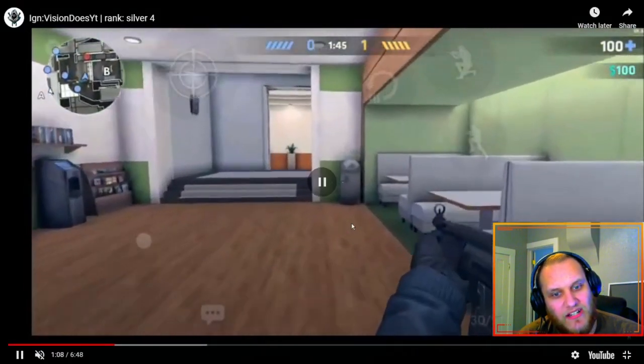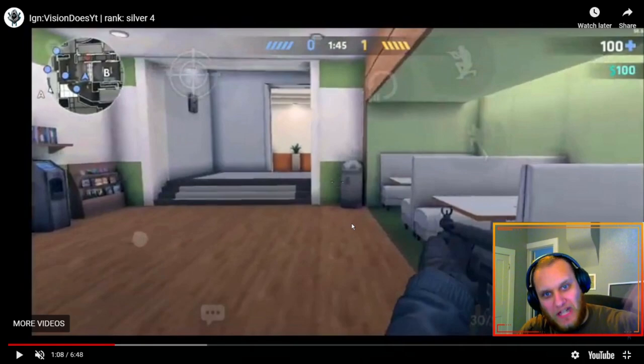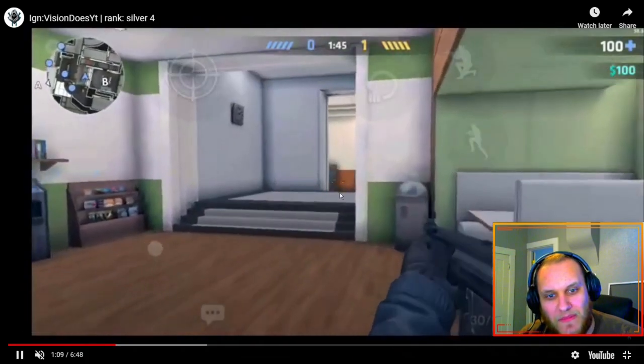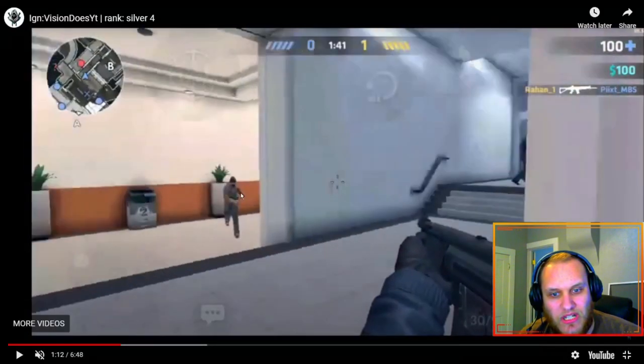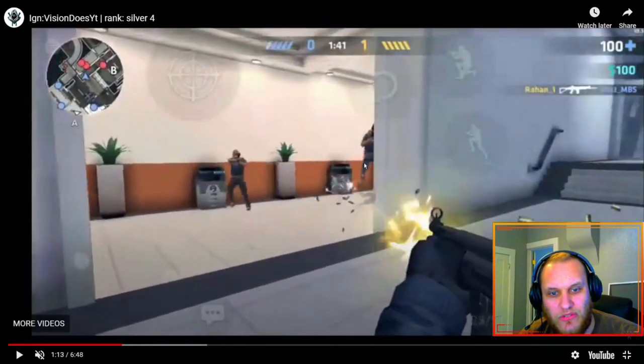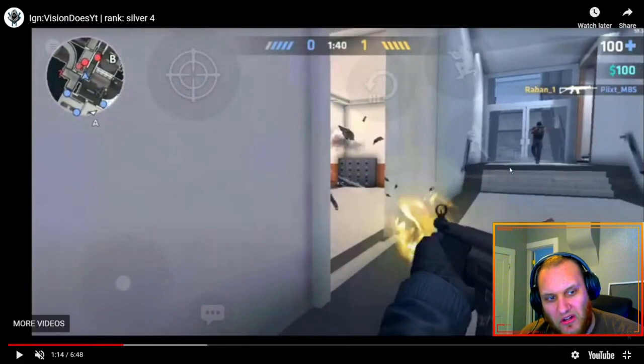Right here you've got to make sure you have your crosshair up at headshot level so you're ready in case players come around corners. You've got one guy coming through here, one going into B-site, and another guy in orange as well, and you try to take on all three of them at the same time.